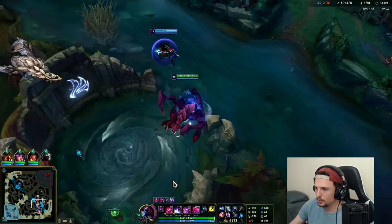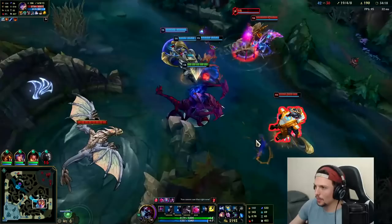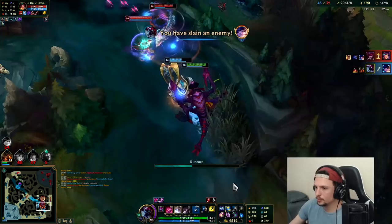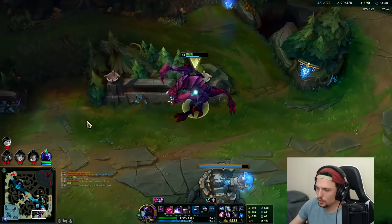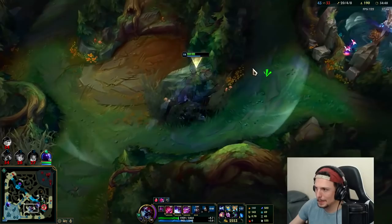This is dragon soul for us — leave the ward there. I'm hiding; they can't see me because I'm behind that little sliver of the wall. Got him! Viego is such a disgusting champ — that damage is really something else.